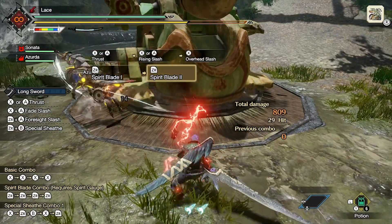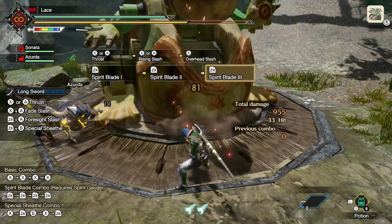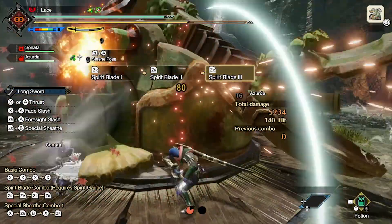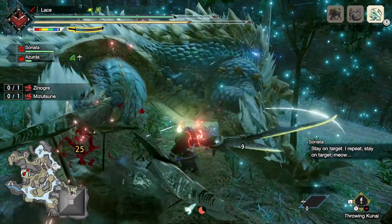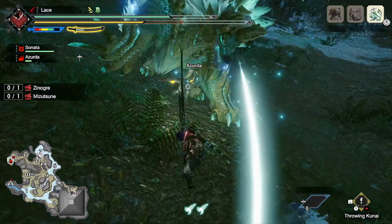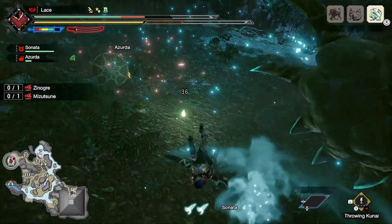You can then expend your inner focus to perform a spirit combo with the shoulder button, which has three different moves, the third of which has three hits. The fourth combo, or more specifically sixth hit, is spirit round slash — the move that really breaks that inner focus as you stand right under the monster and miss half the time. However, if you do manage to land round slash, it'll raise your spirit gauge by one level.